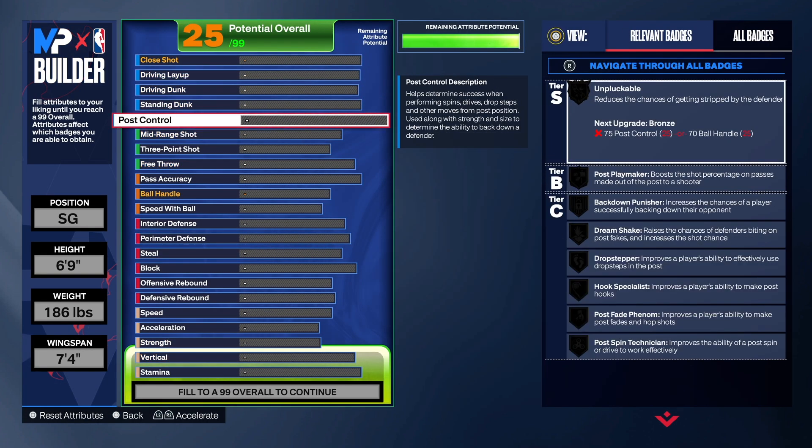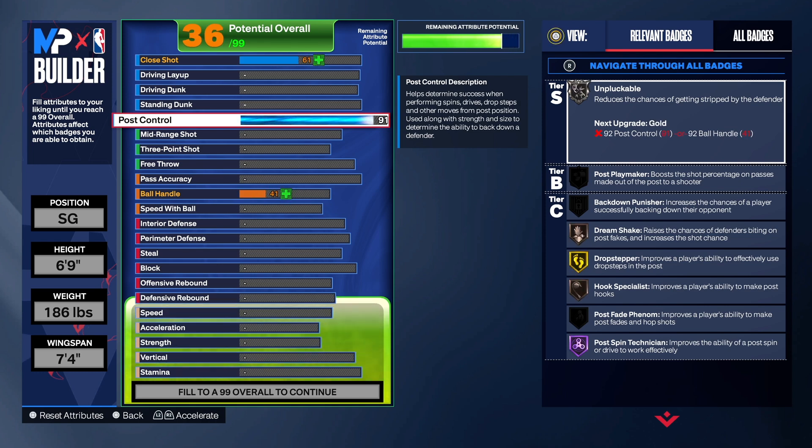Let's get into it. So we're going to start with the post control. The post control is at a 92 — super, super high. So if you want to put this build out there on the Warriors court, you could do it with this build, because a 92 post control, you could drop step on anybody. I'm talking about centers and everything. You can really put centers in the blender with this build, no doubt about it.